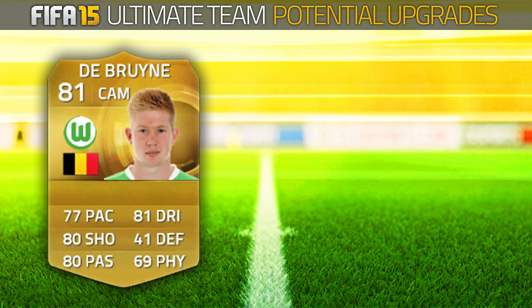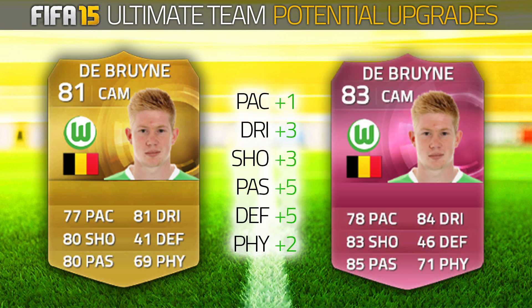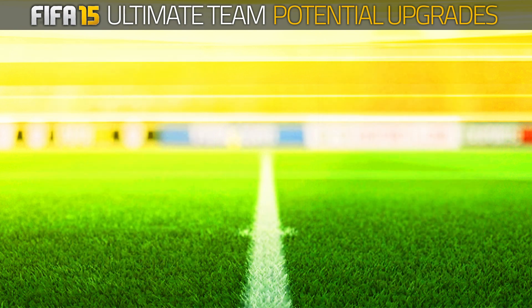Moving on to the next player — a lot of you are going to like this one. It is Kevin De Bruyne, 81-rated card currently. He has apparently had an absolutely amazing start to the season so far in the Bundesliga — this is the season which is really proving him as a solid player and really deserving of an upgrade. This upgrade would be awesome. I've put him up by two and we've gone with 78 pace, 84 dribbling, 83 shooting and 85 passing. Some whopping upgrades in there, but deservedly so. He's already an amazing card on Ultimate Team, so that one would only get better.